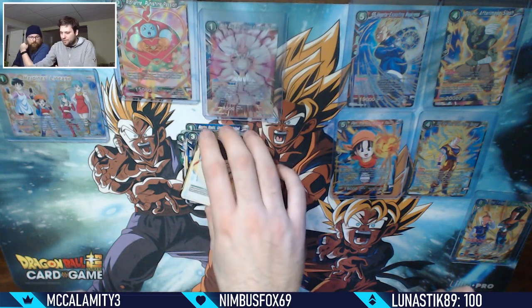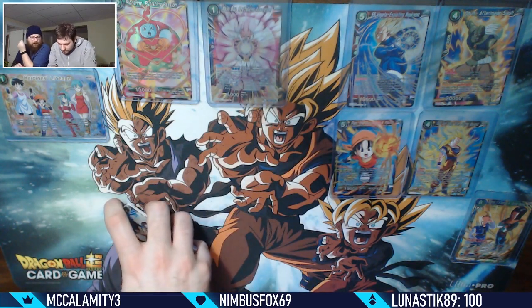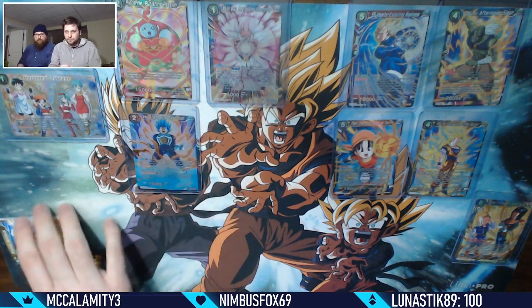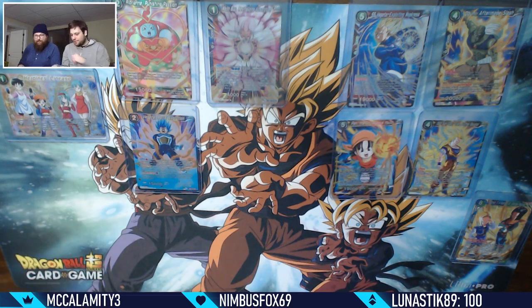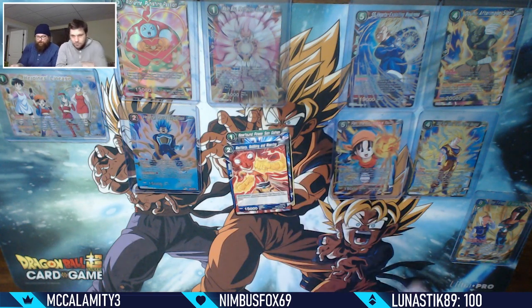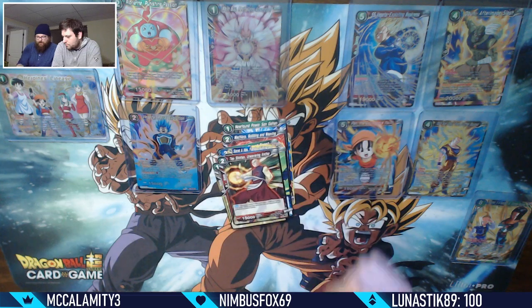Get your Goku's Lineage stuff ready to trade because that's all I need. Is that the SR you need for Napa? No, it's just generic red. Opening my next pack: Super Saiyan Bardock, Newfound Power Gohan, Mechi Orp, Broly Testing the Opposition, Sorrel and Hop, Android 17.